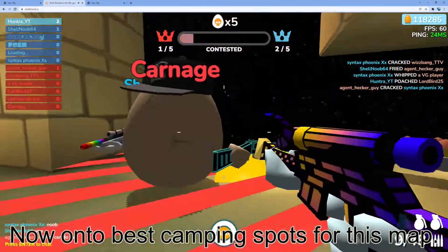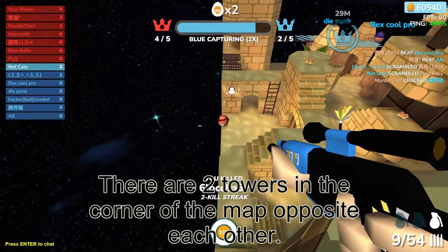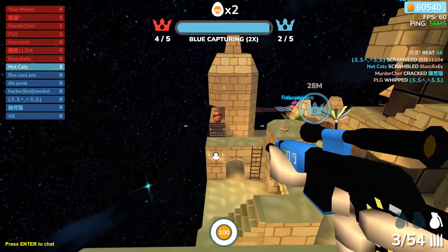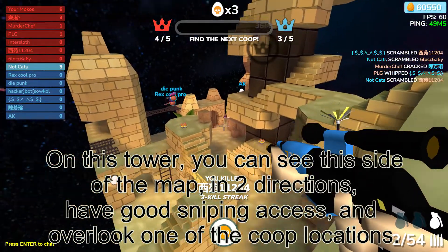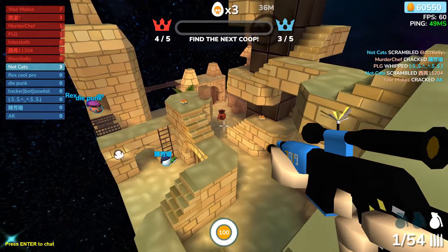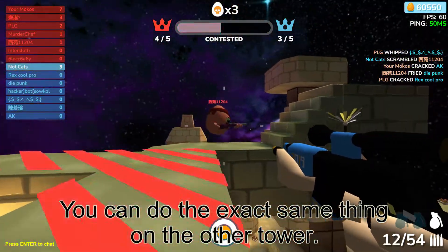Now onto the best camping spots for this map. There are two towers in the corners of the map, opposite each other. On each tower you can see this side of the map in two directions, have good sniping access, and overlook one of the two locations — you can do the exact same thing on the other tower.